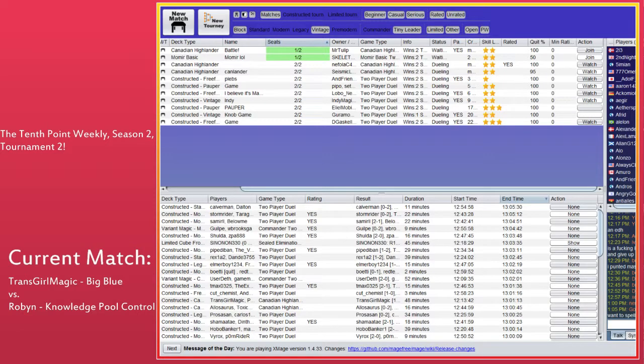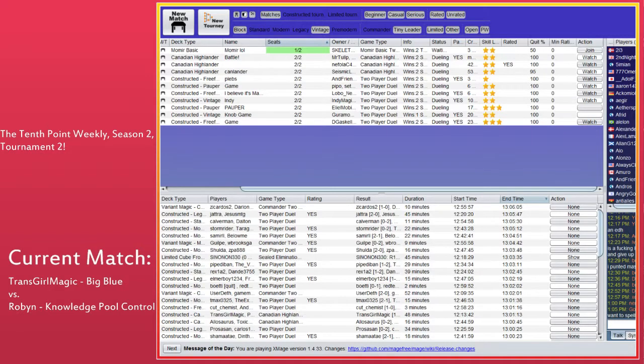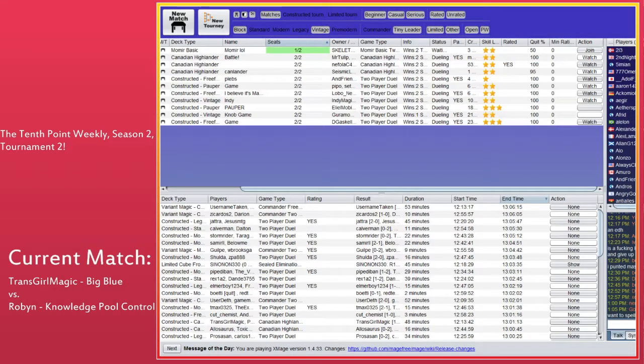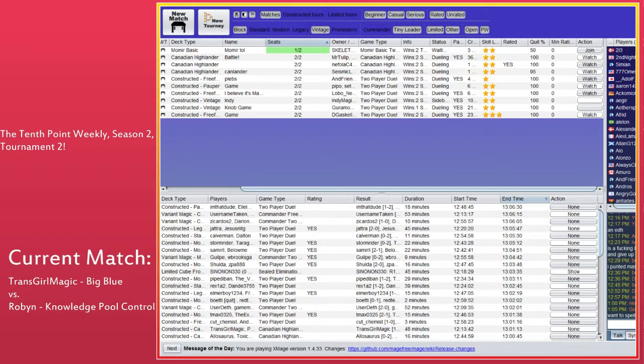For our Round 2 matches: Robin versus Mr. Tulip — Knowledge Pool Control versus Mr. Tulip on White-Green Skipping Twos, which is an aggro list. Nephila on LD against Kara, who is on the spiciest list — Borrows Taxes. And Seismic on Warriors Aggro versus TGM on Big Blue. Who do we want to watch? I think we watch either Tulip or Kara since we haven't seen them win round one. Skipping Twos is an interesting deck — it's also faster. Let's watch that one.